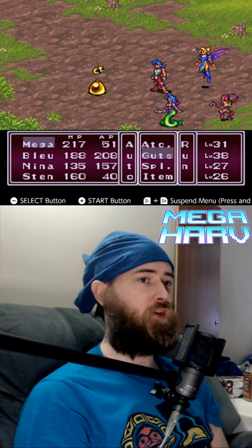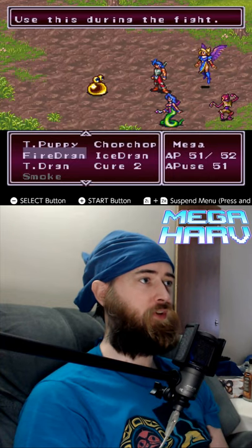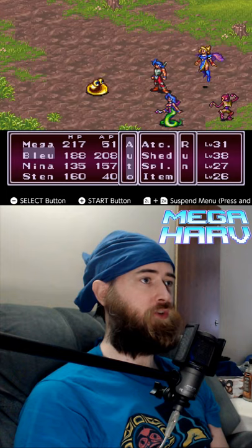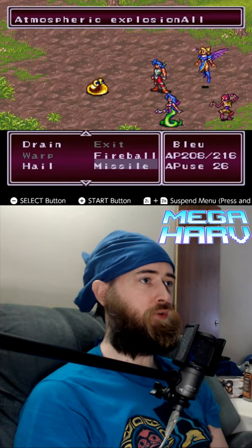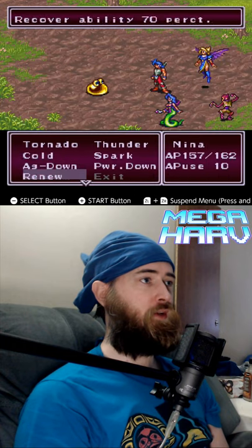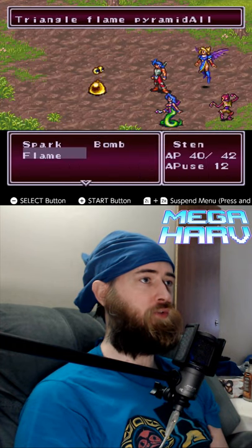In order to do this, we're gonna have to give it everything we have. These things have approximately a thousand hit points, so we're gonna want to use all of our strongest stuff. For the hero, it's the dragon form. For Blue, it's our missile ability. Nina's strongest thing would be freeze, and for Sten we're just gonna do a bomb.